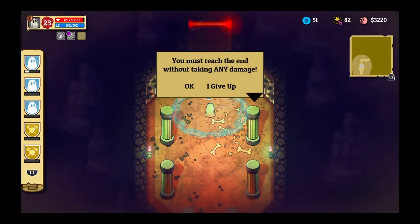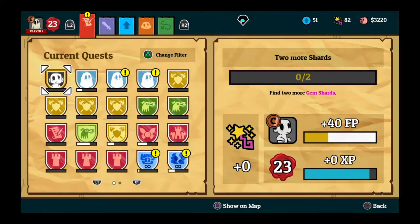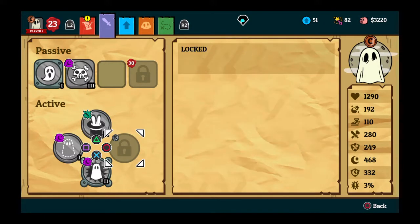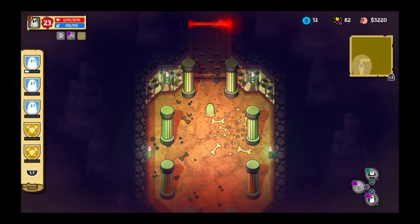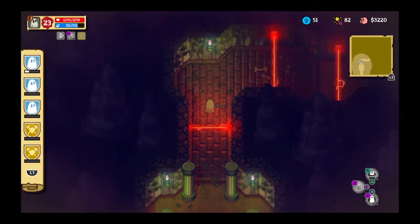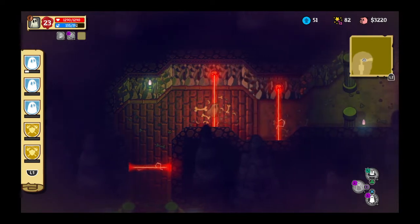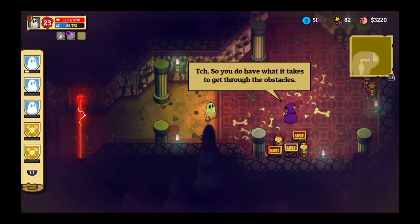Nope - okay. There is a way around that, which I'll show you real quick. Ethereal - pass through baddies and their attacks. That might work. I don't know if it will or it won't, but we're gonna try it. It worked! Ha ha! Yes! 'You do have what it takes to get through the obstacles.' Well, I try.